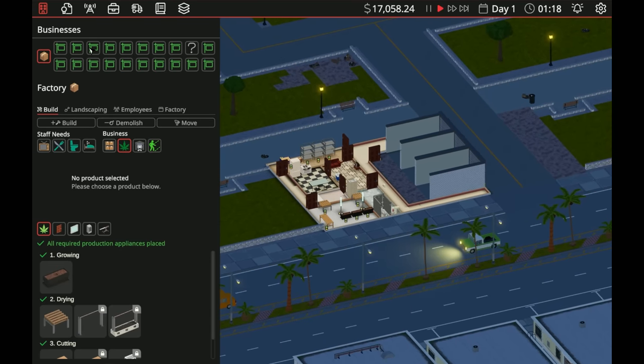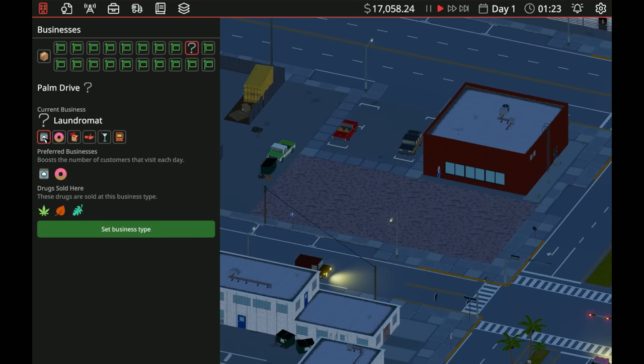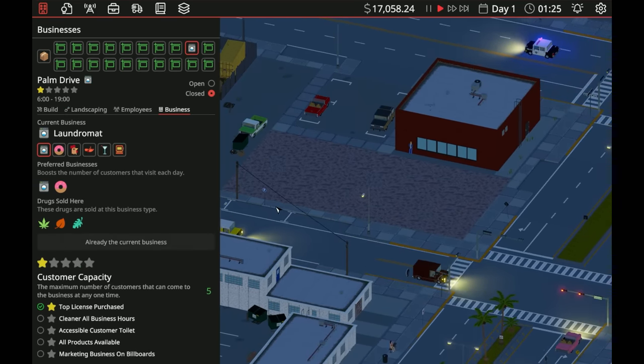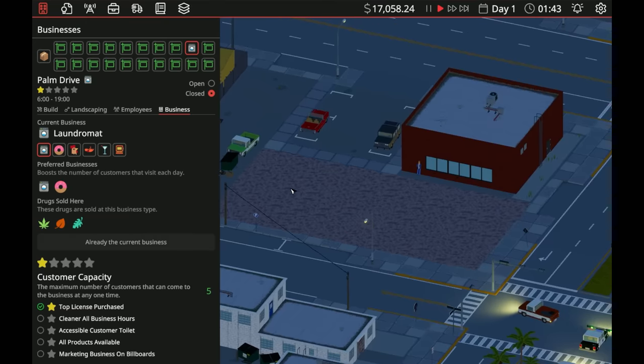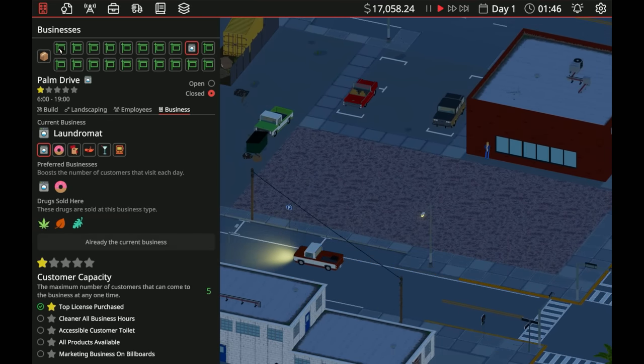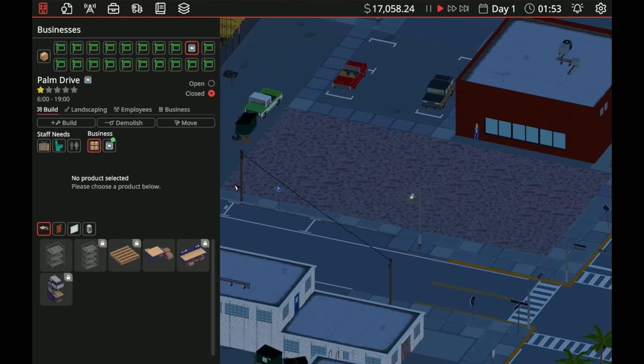We've got to set up some defenses here. Actually, we'll come back for the defenses later. Let's go to our business and get it going. Select business type — it's going to be a laundromat. We have different star levels up to five stars. Top license purchase gives us a star. We have a cleaner for all business hours, accessible toilet, all products available, and marketing on billboard — we'll be able to get to four star no problem.